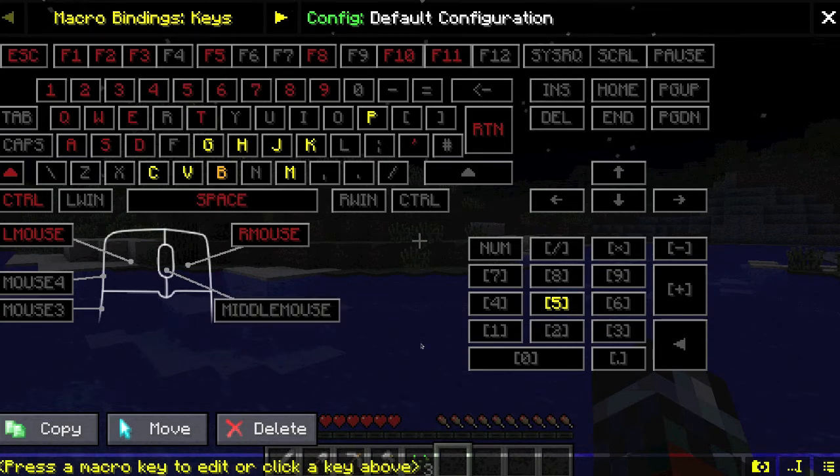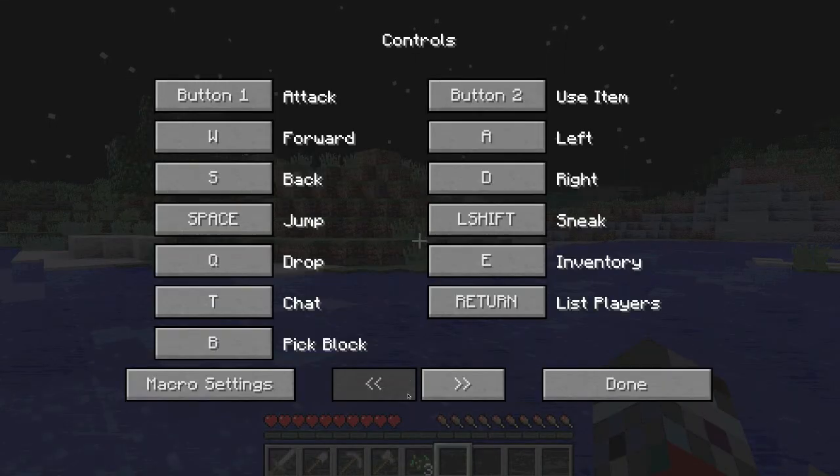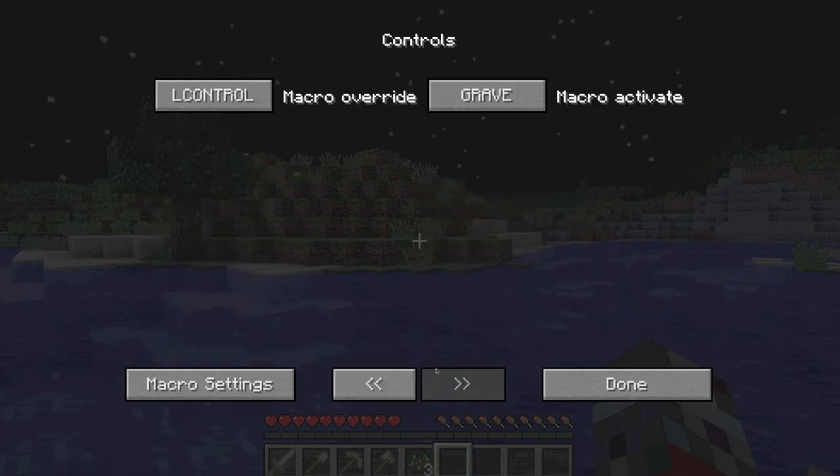And that's pretty much it. It's a really cool mod, I really enjoy it. In case you ever run into any trouble, you can always override it using L control, which is left control. Obviously you can change what it could be by clicking it and hitting something else. So I just switched it to my command button. For now, L control, and grave is to reactivate it — I don't know what button is grave, let me check. I really have no idea what button is grave.